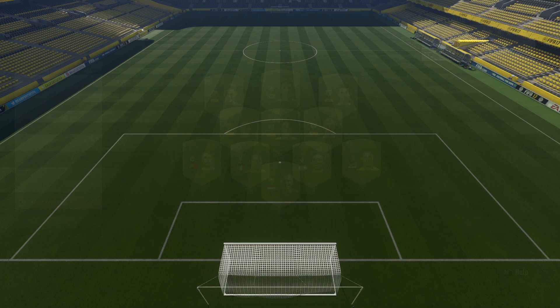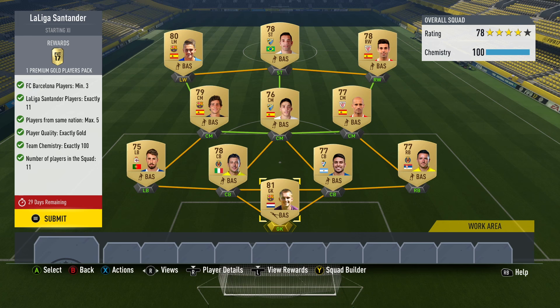Next up we have La Liga Santander. For this one we needed to use three Barcelona players and exactly 11 players from La Liga, but only five of them could be from the same nation and every single player needed to be gold. My Barcelona players were Cilicent in goal, Sergio Roberto, and then Denis Suarez out on the left-hand side. Then I've just got a mixture of different nations so that I only had a maximum of five Spaniards - my midfielders and both wingers are my five Spanish players. You guys can use whatever you please, just go with whatever's cheapest on the market. Make sure you've got three Barcelona players and it has to be exactly gold players.